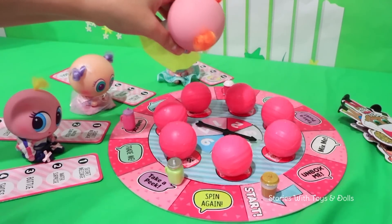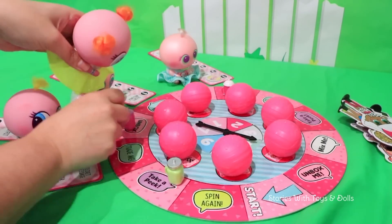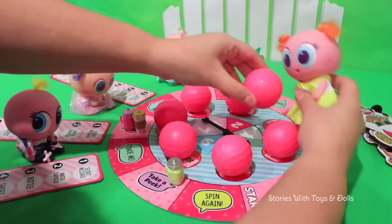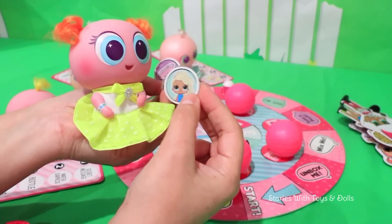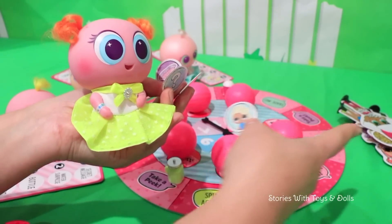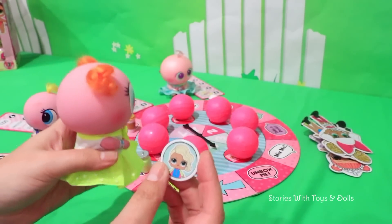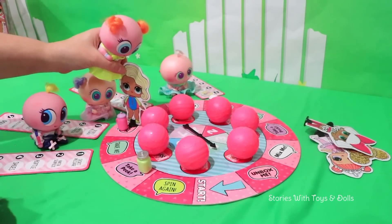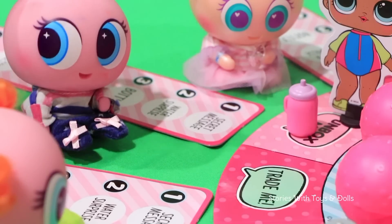Now it's Navari's turn! Four! One, two, three, four! Yay! Unbox me! I want to open this one! Ooh, Navari, if you get one of the doll tokens, you can trade your bottle for one of the big dolls that are over there! Yes! I want the doll! I'll leave Queen Bee with Fosfi, and I'll stay with Surfer Babe! Perfect! Yippee! I have the doll ready! What great luck, Navari!